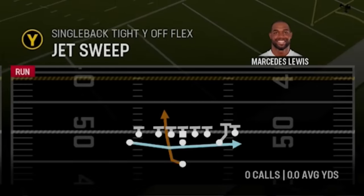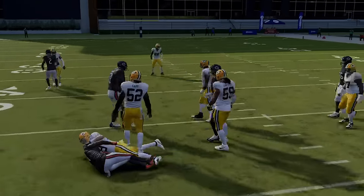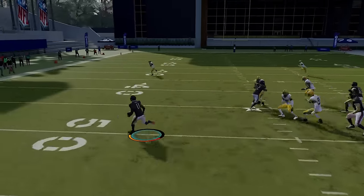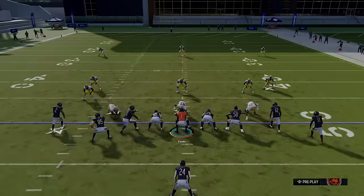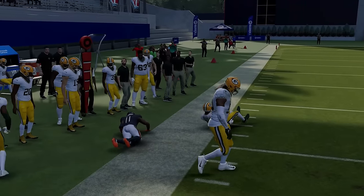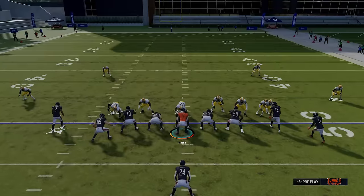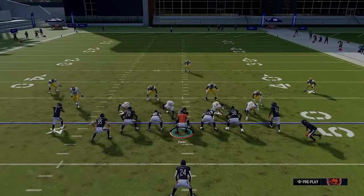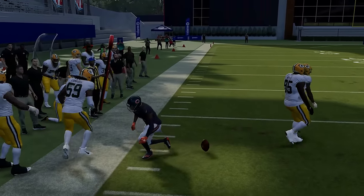If they're running a lot of Man Zero or man blitzes in general, the better play is the Jet Sweep. This looks like man coverage — I have a wide gap right up the middle. A lot of times I'll take that; it's like a read-option play. I'm reading the edge: if the edge gets outside, I'll take it up the middle, but if they get sucked in I'll run around. I make sure I have one of my fastest guys there — Mooney is about 93 speed. You have a lot of big-play opportunities when you get the ball in your playmaker's hands. This play is best against man coverages, Cover 3, and Cover 4, though Cover 2 with hard flats will cut off these outside runs.